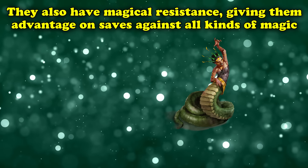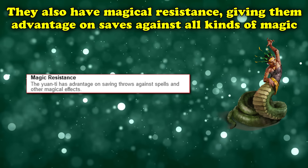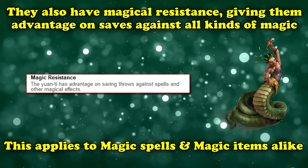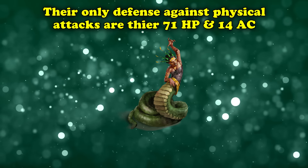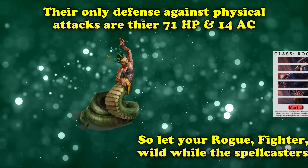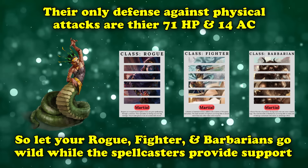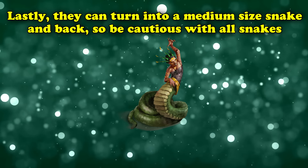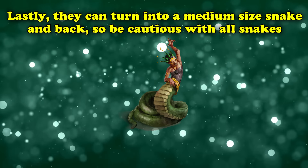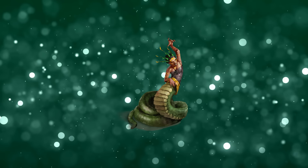As Yuan-ti, they also have resistance to all magical effects, giving them advantage on saving throws against magic of all kinds — whether spells or magical effects from magic items. The only real resistance they have against physical attacks is their 71 hit points and 14 armor class, so your rogue, fighter, and barbarian can focus on this creature while your spellcasters act as support. But remember they have the ability to transform into a medium-sized snake and back, so be cautious around all big snakes, just in case one turns out to be a Yuan-ti Nightmare Speaker in disguise.